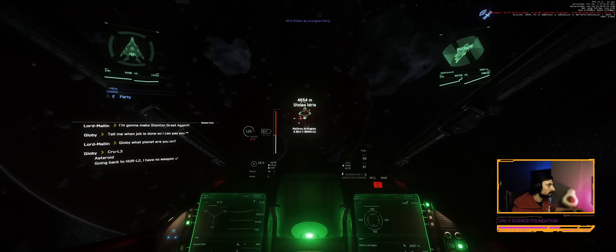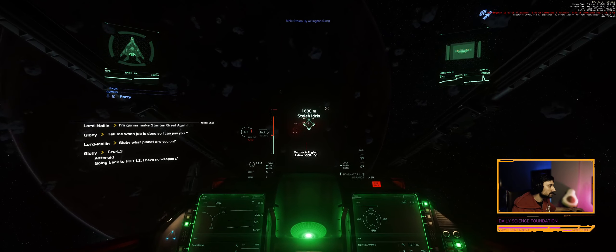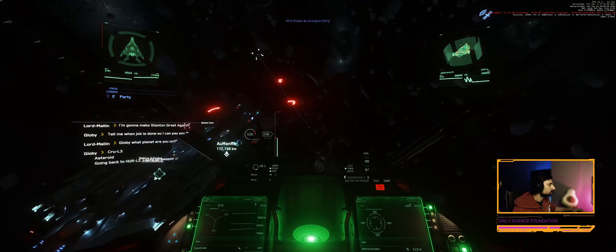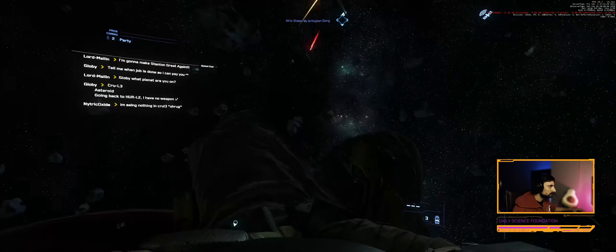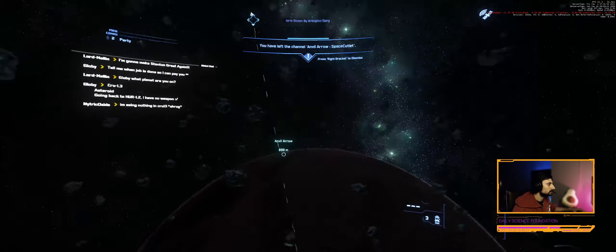Make sure the Idris is freshly spawned and is not distracted by an ongoing fight already. Close in to the Idris in a ship you can quickly exit or eject. Come to a complete stop and bail the ship. Let the Idris destroy your ship and if no one is around, it will stall.